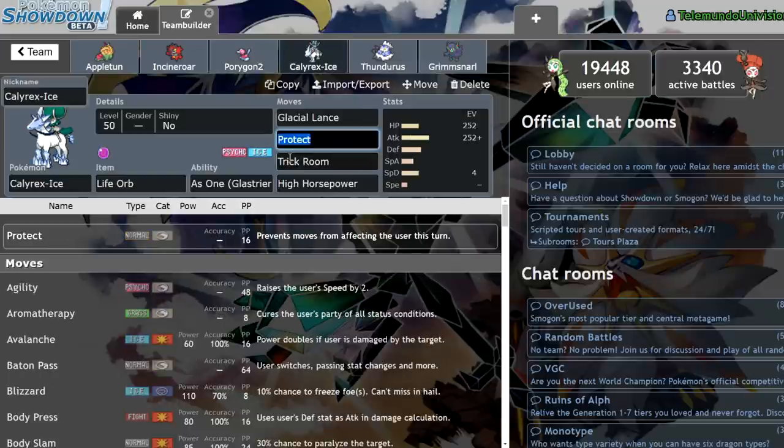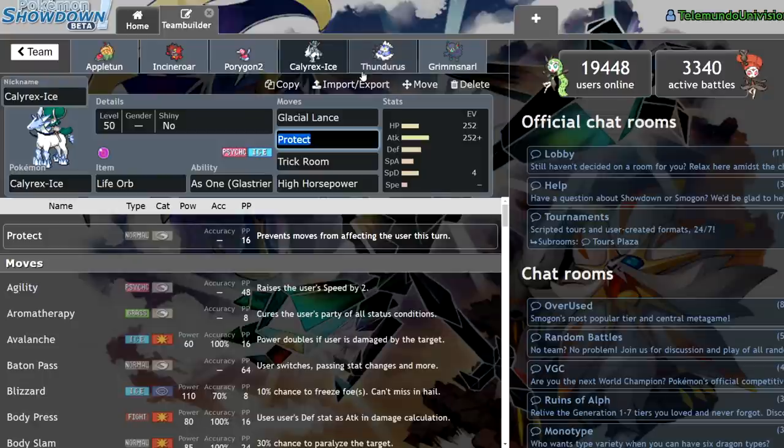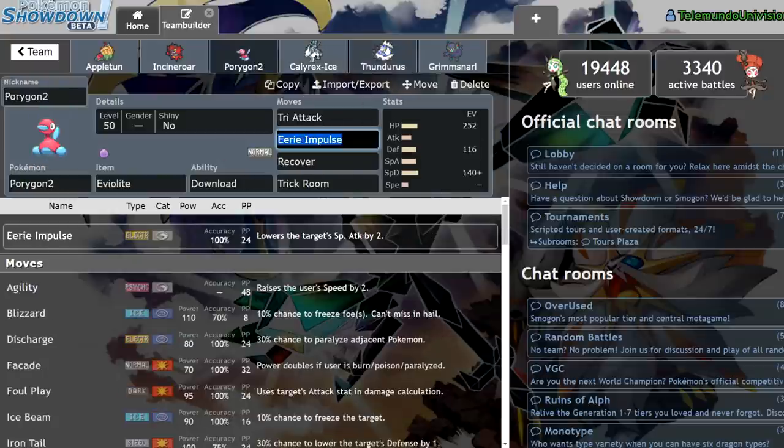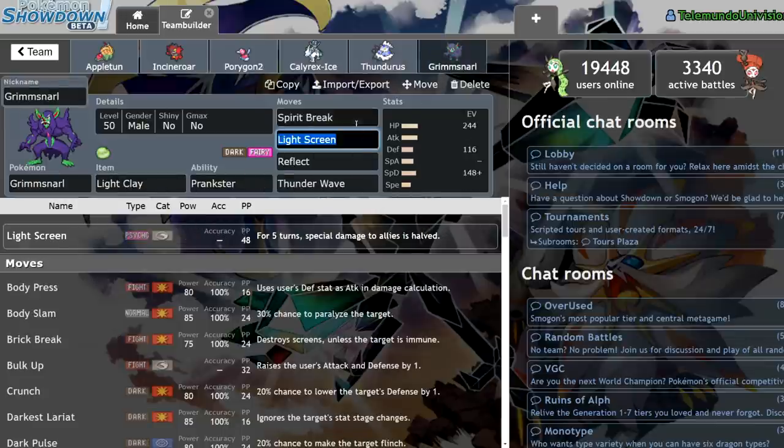We have Life Orb Calyrex Ice — a pretty standard set: Glacial Lance, Protect, Trick Room, High Horsepower. Being able to set up Trick Room with both Porygon2 and Calyrex Ice is essential for this team to function, because you need to be flexible in the matchup. Thunderous with a Lum Berry is for matchups where I don't feel comfortable leading off with Trick Room — like the Sun Room matchups where I can lead off with Dynamax Thunderous and KO things like Venusaur if it goes for Sleep Powder, since the Lum Berry protects me from sleep for one turn. And we have a standard Light Clay Grimmsnarl with Spirit Break, Light Screen, Reflect, and Thunder Wave for some minor speed control.